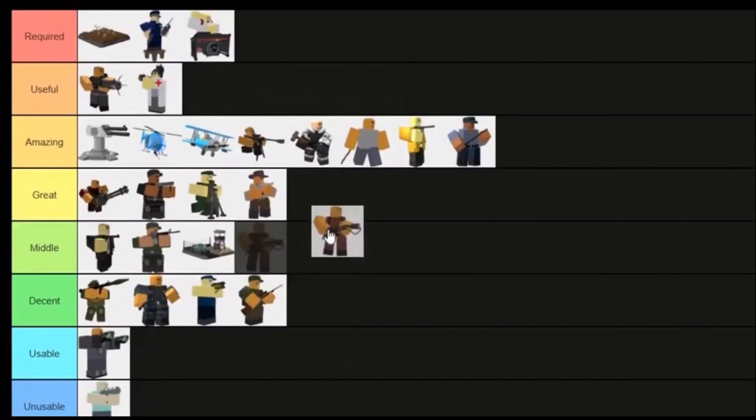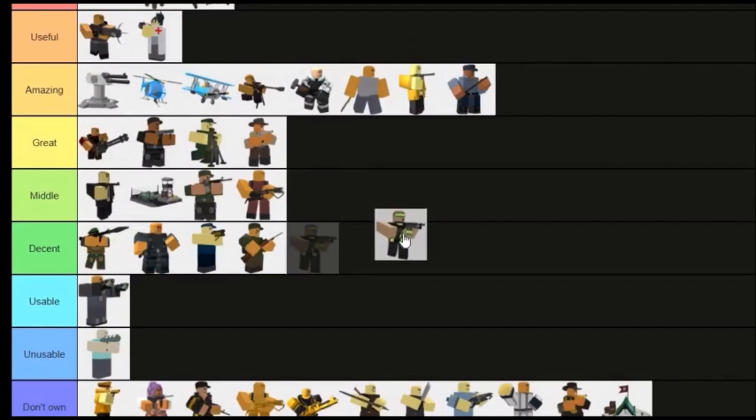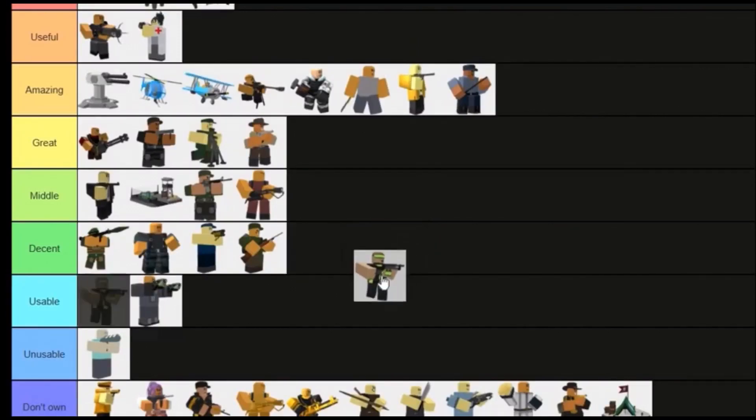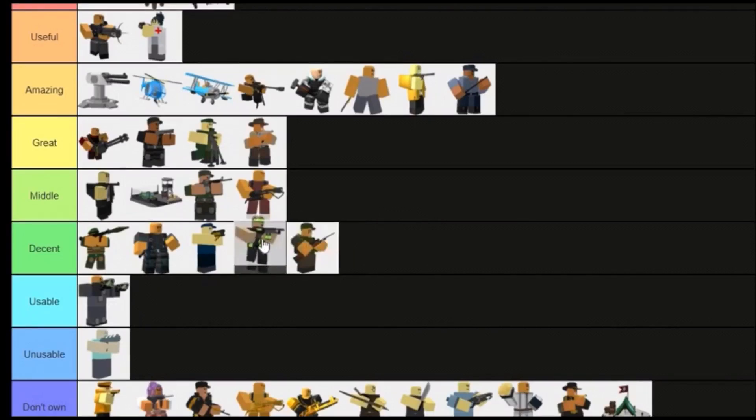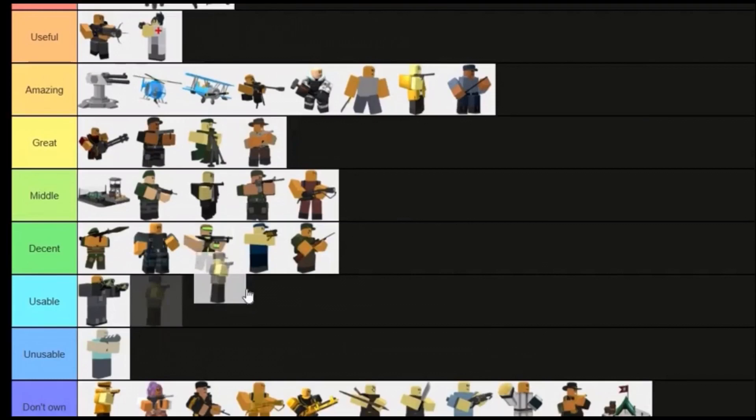Pyromancer is good for early and mid game — it lowers enemy shields by 50 or 25 percent. I'd put it in Middle tier. Toxic Gunner is pretty cheap, doesn't have hidden detection — don't rely on its DPS but you can rely on the slowness. Militant does 44 DPS at max, is a little pricey, but has a pretty quick fire rate. It's like Minigunner but a little weaker — it's alright for early, mid, and late game.